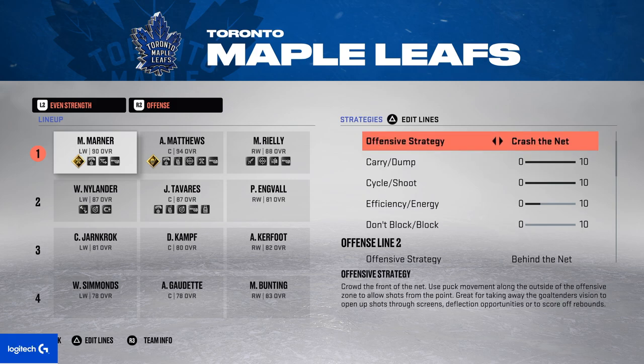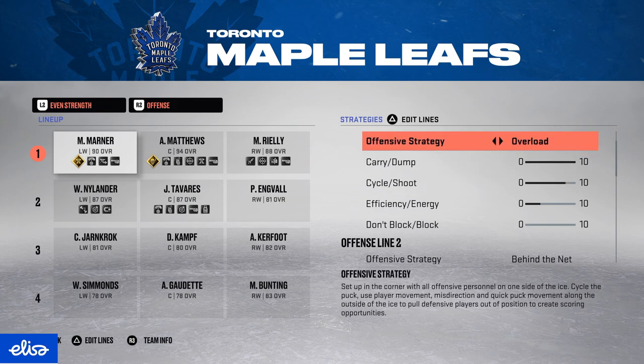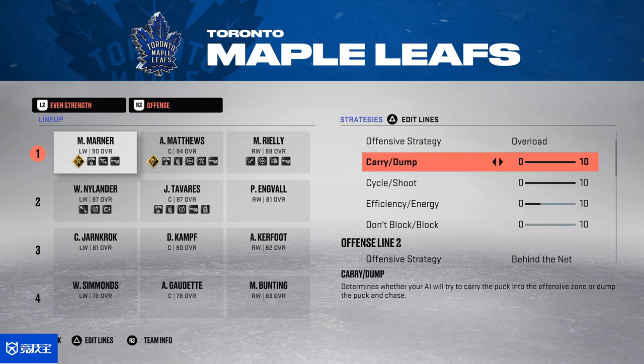I do like to throw in crash the net on a couple of lines if I'm struggling with goal scoring. With crash the net, you have three guys in front always — it's best in counter-attacks. Tip shots are very good this year, so crash the net could be good for that. Overload I wouldn't play with — your players just don't move enough no matter what you put in the sliders.